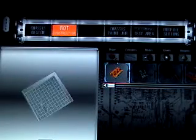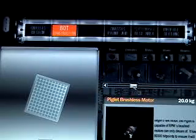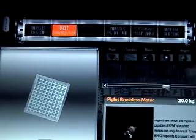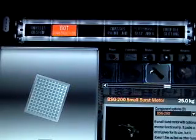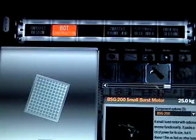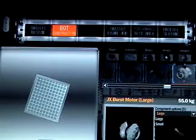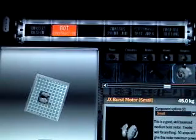Okay, so you've got your chassis here. First, what you want to do is click on motors. Go to either this one, this one, or this one. I'm going to go with the JX Burst Motor. Put it in the bot.